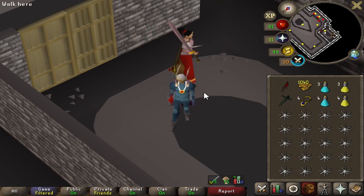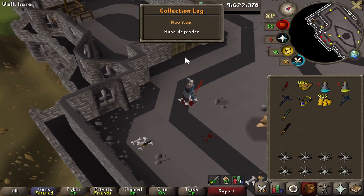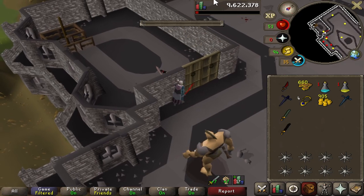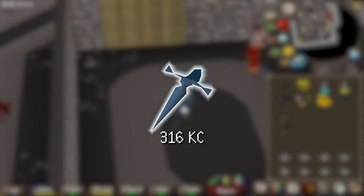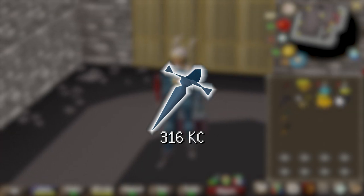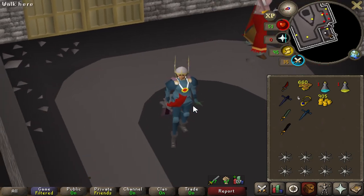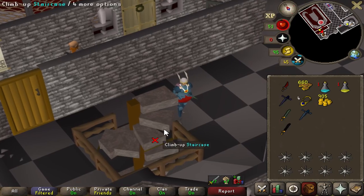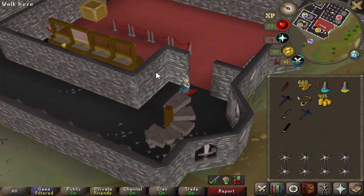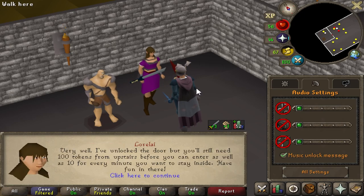Oh my god, there it is — rune defender! That one took until 316, so almost 100 kills from the adamant defender. A little bit of a yikes, but we still have a fair amount of tokens left over to go for the dragon defender. So I have my rune defender right here.